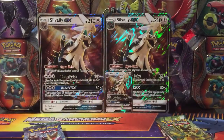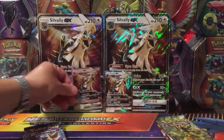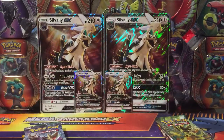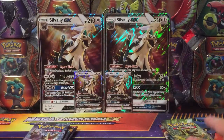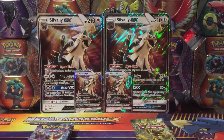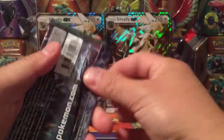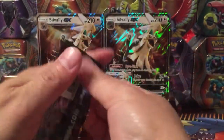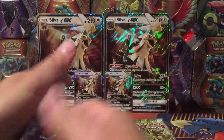There you go. It's a Silvally — it's in the middle, close enough. So which side do you want? Right side or left side? I'm taking the left side, because right is always right. Let's see — Fates Collide.